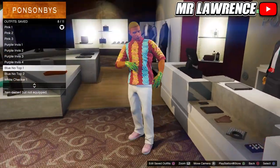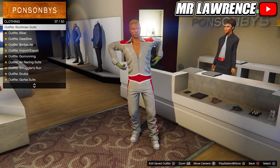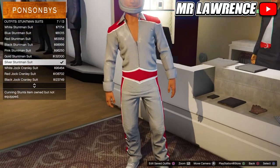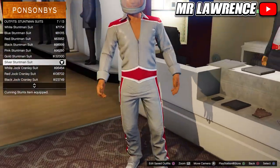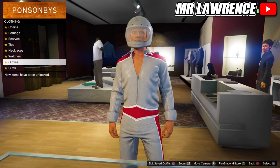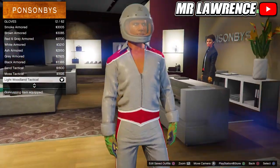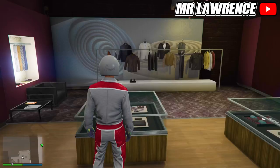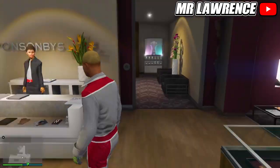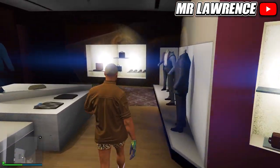I already made the component outfits and we will start with the pink outfit. First go to the stuntman suits, then buy the silver stuntman suit. Now go to the accessories, go to gloves and purchase the light woodland tactical. Now you will need to remove your helmet and then you can save this outfit in your second slot. Also if you name them like I do, you won't get confused.